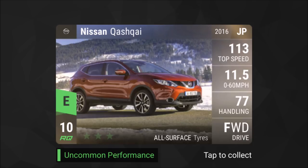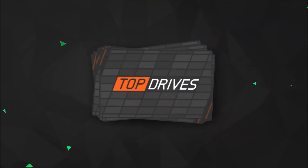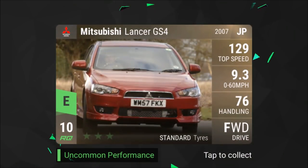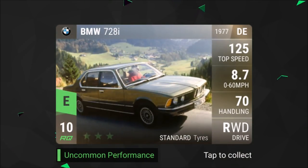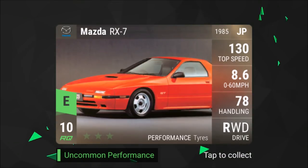Cards 21 onwards: Ocadia View Rivera, Mitsubishi Lanza, GS4 — that's actually not so bad regarding handling, we'll check this one out. BMW 728i — I think I'll keep that one. And the Mazda RX7. So we've got the first 25 cards and there were a few I would keep.